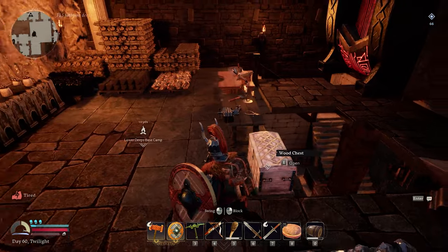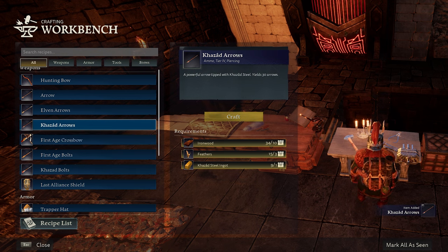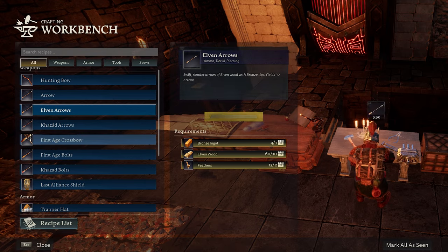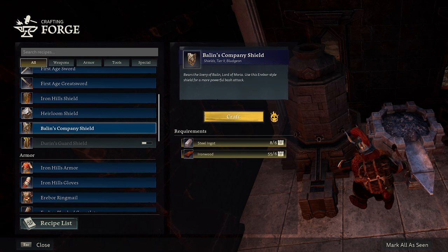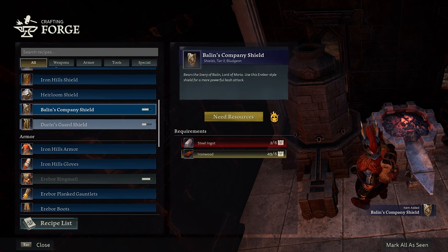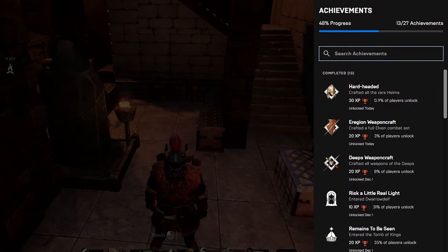While I was at it, I went back to my main base in the Lower Deeps — this base remained my home for the entire playthrough. I crafted all of the weapons available back at the Elven Forge, thus earning myself a very laggy achievement — Eregion Weapon Craft. More crafting ensued as I noticed I could also craft the last rare helmet for an achievement. These recipes were found in special chests that you open with carvings you find scattered all around the place. These carvings also prevent you from getting achievements because they don't always spawn correctly in your world. But at least I managed to get all rare helmets made at the forge for the achievement.